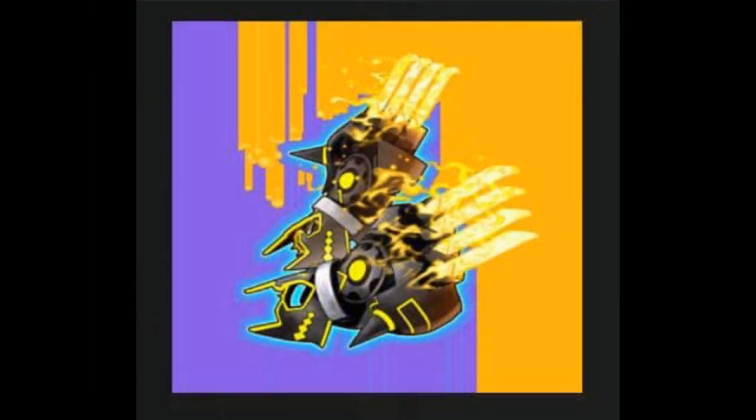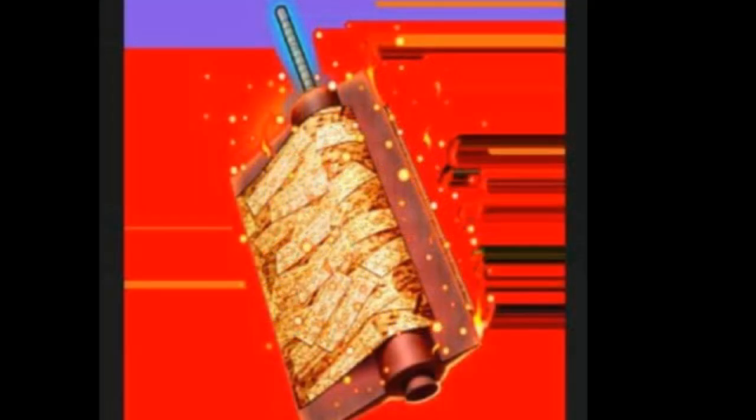Next up is the Golden Claws called Chakra Claws, which they just look dope to be honest — I don't know what they would do extra. Next up on the list is the Flash Shorts Shibuki, and it looks like there's orange explosions around it, so if it actually does explosion damage I think that would be pretty cool.